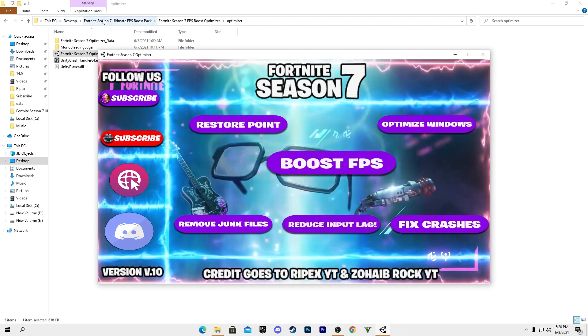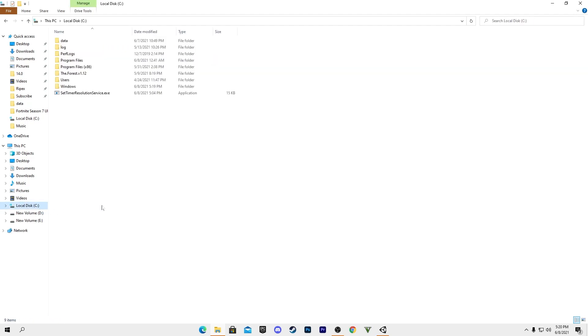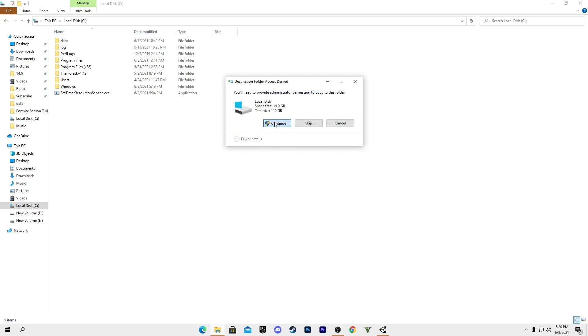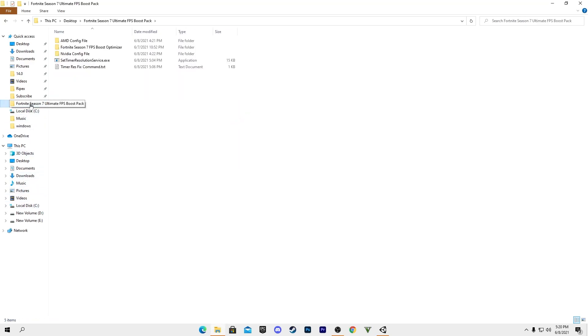To fix the timer resolution issue, close Timer Resolution, go back to the main directory of the boost pack, find the 'Set Timer Resolution Service' exe file, copy it, go to your C drive, paste it there, and replace the existing file.